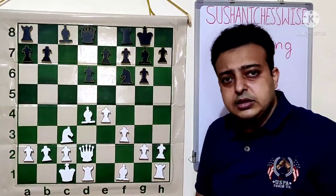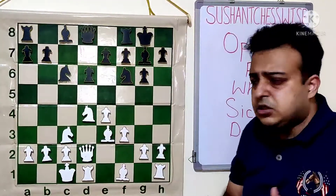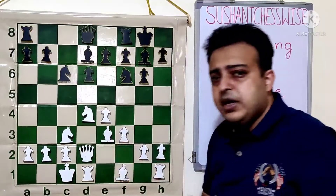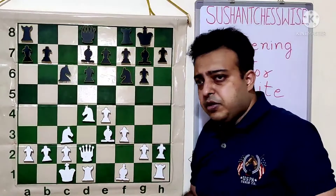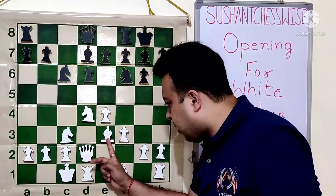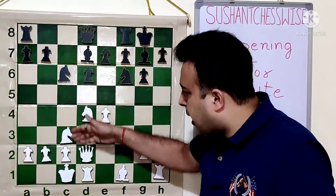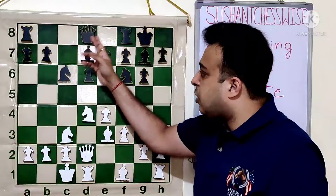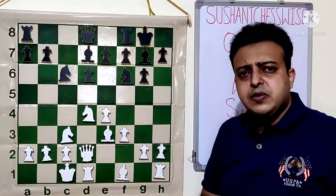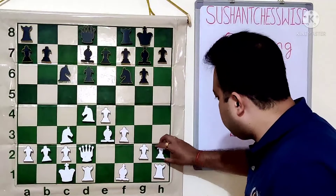I will be covering the H6 line in the next lesson of the Sicilian Dragon. Today let me show you what happens if black just plays casually — developing BD7, Rook C8. Then the knight comes from E5 to C4, which is one of black's standard plans. The knight wants to come from E5 to C4, attack both bishop and queen, and force the bishop to C4. But this BD7 plan is very slow and white's attack begins very fast. So white goes for the move H4.